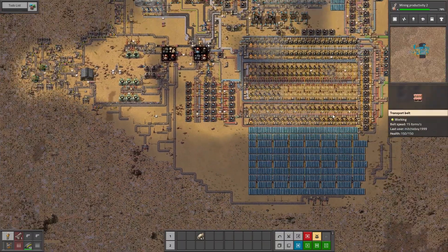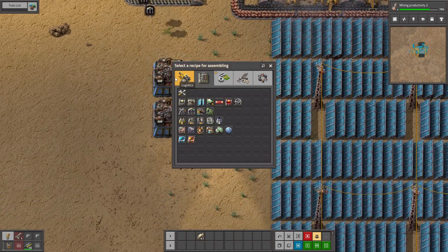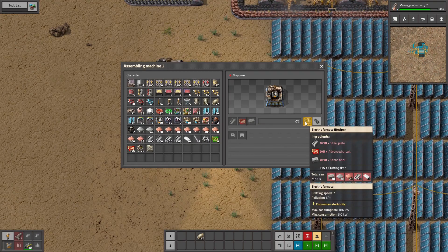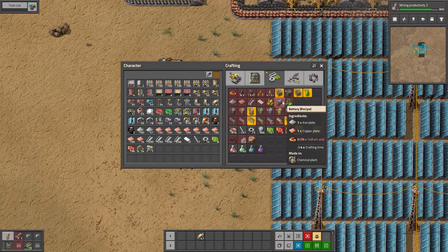Seems like copper is backing up again. Nice, so we need two assembly machines for those. One every three seconds, I believe. So we need ten stone bricks every three seconds. Stone brick I will make that on site, because I'm not going to load in stone and stone brick when I don't even have a stone brick smelting array yet.